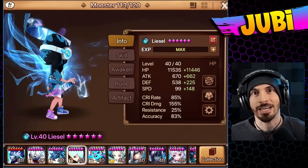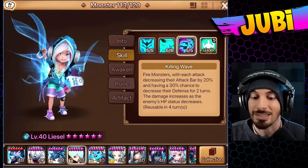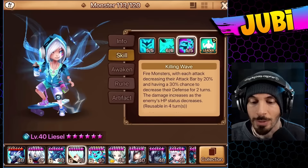He is basically a Savannah with his skill 3 now. If you guys are not familiar with what it does: attacks all enemies 5 times, lots of multi-hits, which always lands as a critical hit on fire monsters, with each attack decreasing the attack bar by 20%. So 5 hits, 20% each — that's 100% attack gauge reduction.